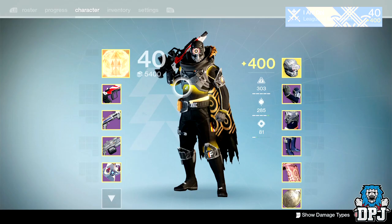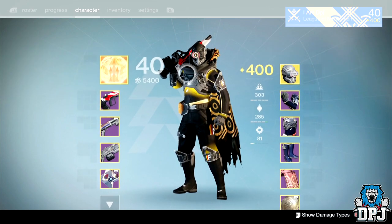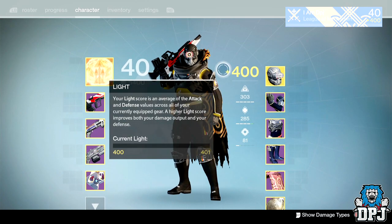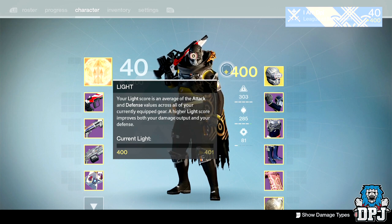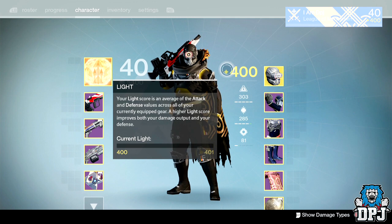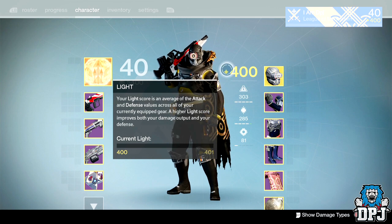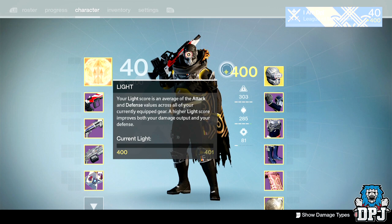The next thing I want to see with the Age of Triumph is a good increase in light level. This is a must and something I do think will happen. Bungie has confirmed this will be the last content drop before Destiny 2, which is set for release at the end of the year — so it's at least six months away. This content needs serious features to last that long, and a higher light level to grind for is a must.